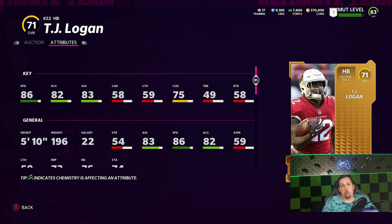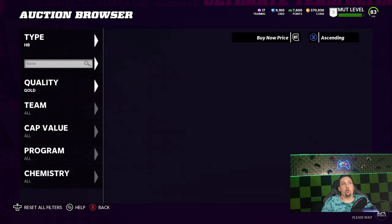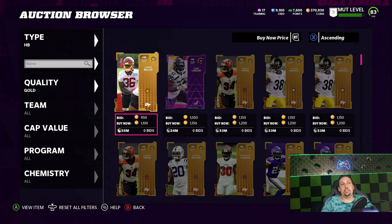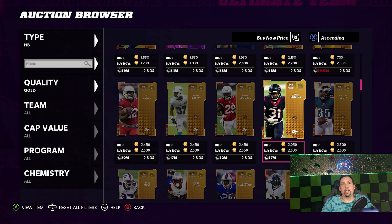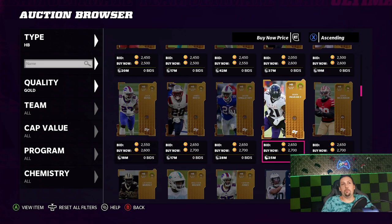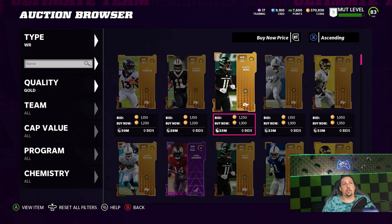If you want somebody not much slower but a lot less in price, one of the best options is TJ Logan — clocking in at about 2,500 coins and only one speed point slower at 86 speed. His acceleration is lower but his top speed is good enough. He's only a 71 overall, not a lot of people know about him. You also have guys like Naheem Heinz who's 85 speed and 85 acceleration, going for under 3k — you can save 5,000 coins or more going with these cheaper options.